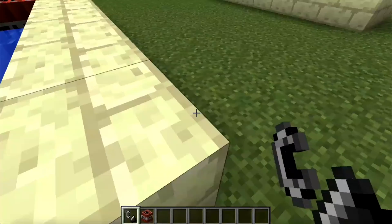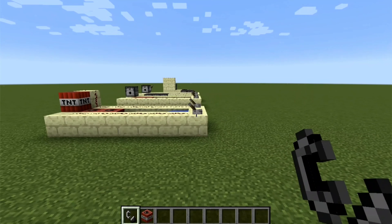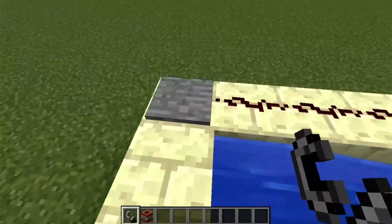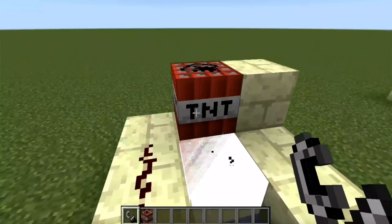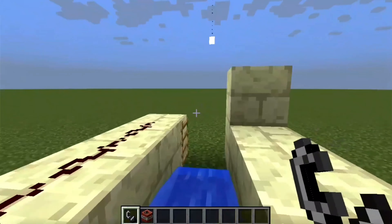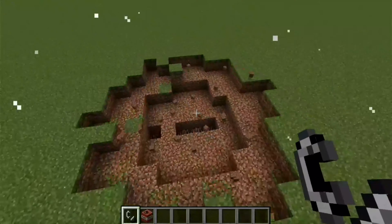First, this is the loop cannon and it requires a flint and steel, while all the other cannons use levers. To use this cannon is pretty simple, but it's pretty ineffective. You step on the pressure plate, light up the TNT, and then go back. As you can see, this is a pretty ineffective cannon and doesn't make a large crater.